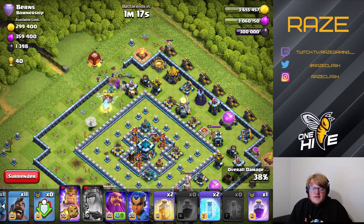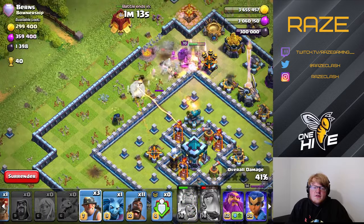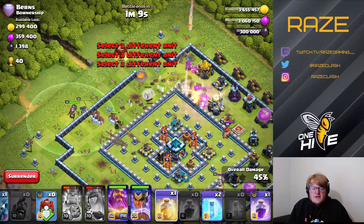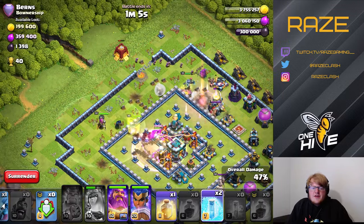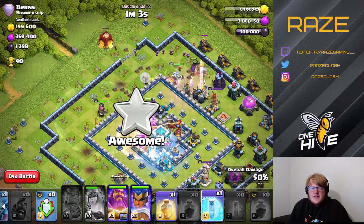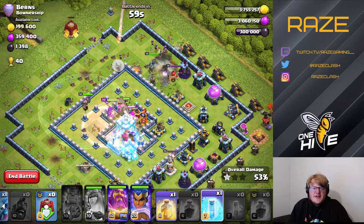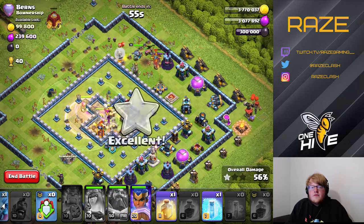We pop the queen ability early because of the bomb and Scattershot combination that would have killed the queen. Rage and heal in the middle of the base is definitely enough to take over the core. We freeze over the skeletons in the town hall to limit damage, then use the Warden over the town hall bomb.